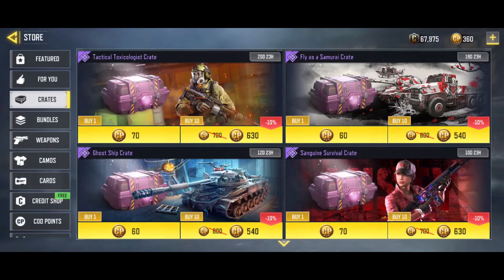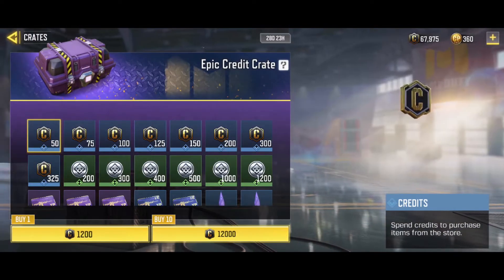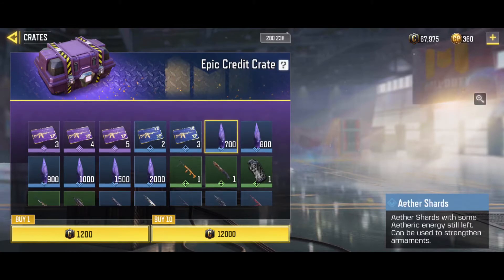Anything new in the store? Credit shop — free! Whoa, free crit, rare crit. I guess I can actually buy crits now, just cool or something. They're dead hard, so we'll be getting any epic crit — getting credits, okay.